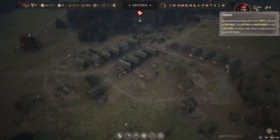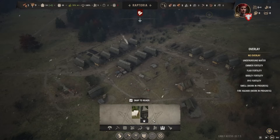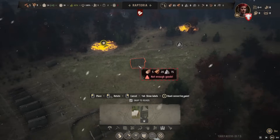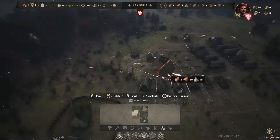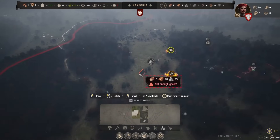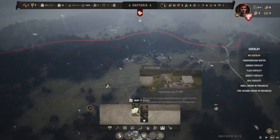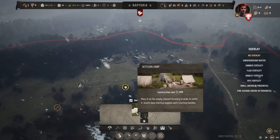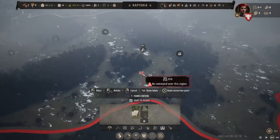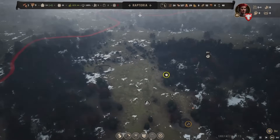Build a manor to enable taxation in any controlled region — that's where we're going to get our money. We need to get a little bit more materials produced, but we should be able to build our manor shortly. Now that we've got the church and the happiness from that, we could definitely fortify our position — probably build a manor right up here. To settle empty claim territory we need 250 gold, so that'll be our goal if we want to expand.